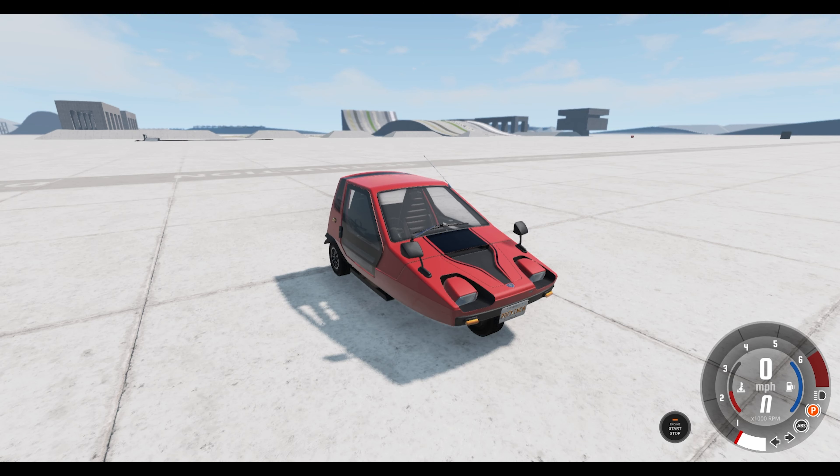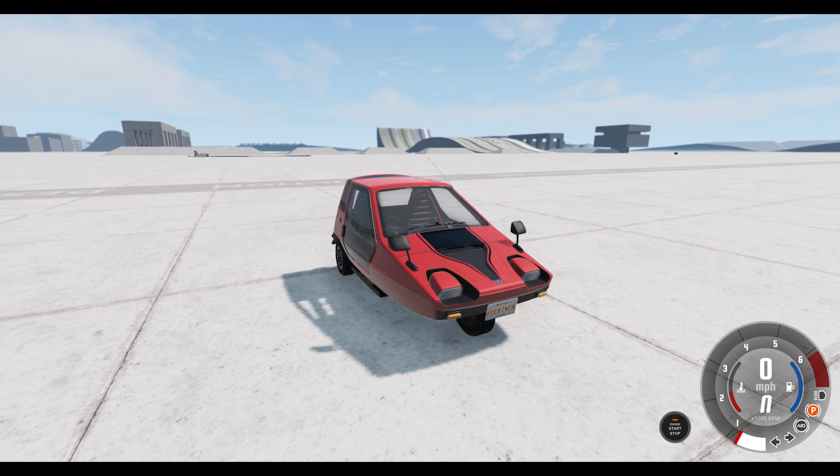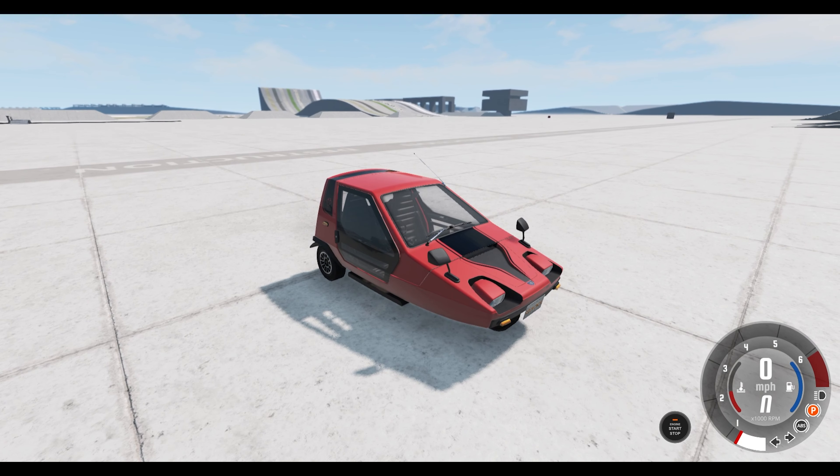Welcome back everybody to BeamNG Drive. Today we are looking at a brand new vehicle that has been added to the game in a recent update — it's the Abishu Widgian, which is basically a more futuristic version of the Pigeon. More specifically this is the LX model, which was made between 1985 and 1997. It's got nicer wheels, sport exhausts, mud flaps and an extra mirror over the more base version.